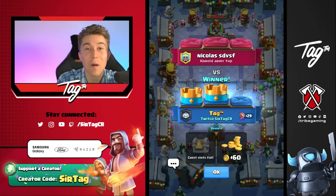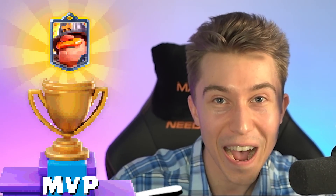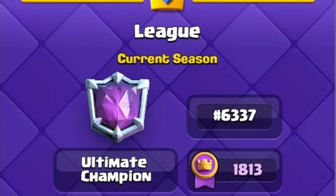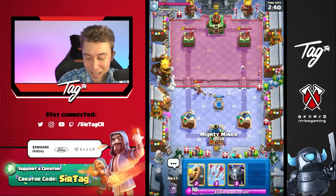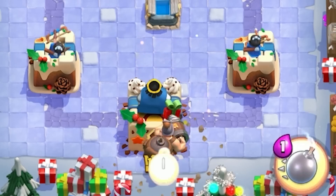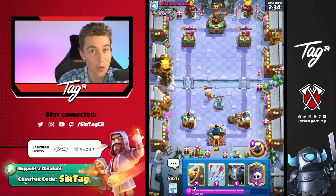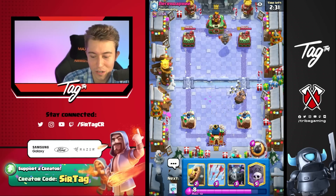If there was ever any doubt, Mighty Miner is beyond broken and by far the best card in Clash Royale. Mighty Miner has allowed us to drill our way up to 6,000 in the world. To jump into this game, this guy is a part of the community, so we gave him the respect he deserved. We decided not to go for the Mighty Miner at the start - we went for a Tombstone. We see a Miner from our opponent and then also a Fly Machine.